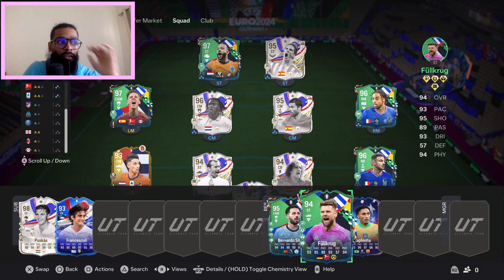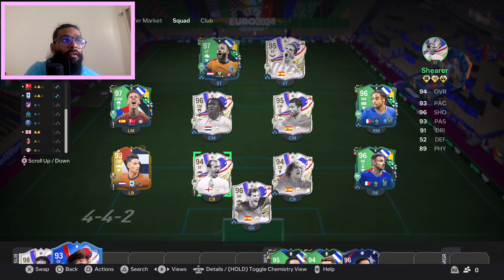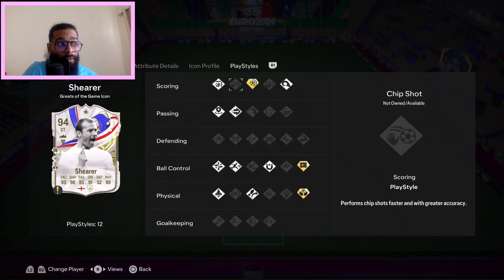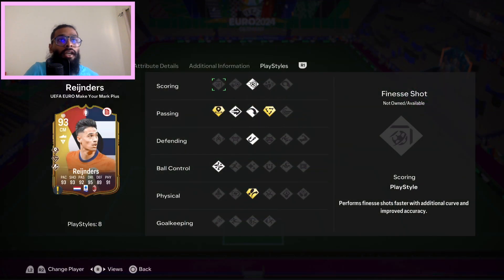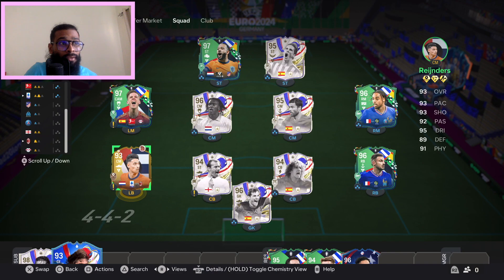Fulcrook went from a 93 up to a 94. Francis Coley — I think he should get the next upgrade. Alan Shearer went from a 93 to a 94, and I think this is one of his best usable cards in a long time. He's got 12 playstyles and 3 playstyle pluses with Powershot Plus, Press Proven and Aerial — which aren't too shabby. And then Reinders went from a 92 to a 93 with plus ones across the board and 3 playstyle pluses as well.